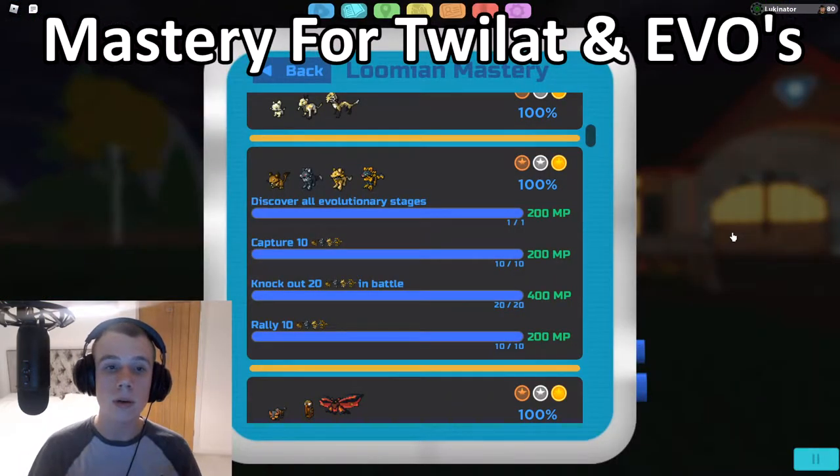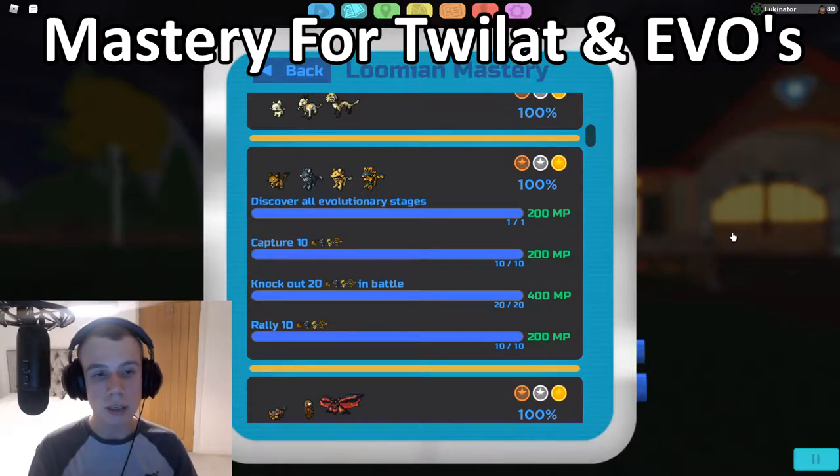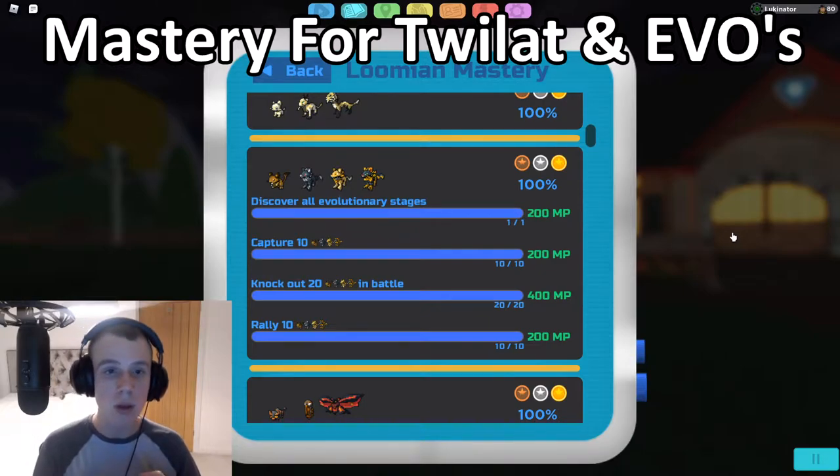Now for the Twilight mastery. The first task is to discover all evolutionary stages, which is very simple for Umbra and Lux Rule. For Umbra, you need to level Twilight up to level 22 at night time — that's the only way to evolve into an Umbra. For Lux Rule it's exactly the same, except it has to be daytime. Very easy and simple, especially if you go to the repeatable trainer like mentioned earlier.